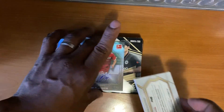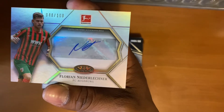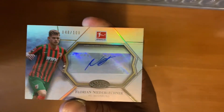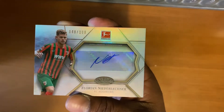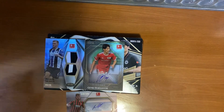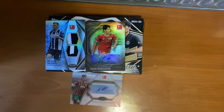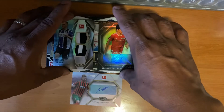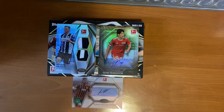And our last card will be a Nilsson Relic numbered to 100 — number 48 out of 100. Okay guys, so that's it: 3 cards — 2 numbered to 25, 1 numbered to 100.